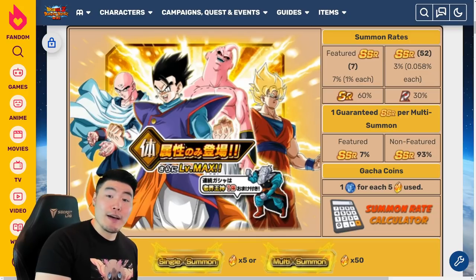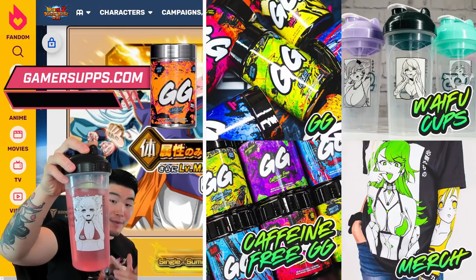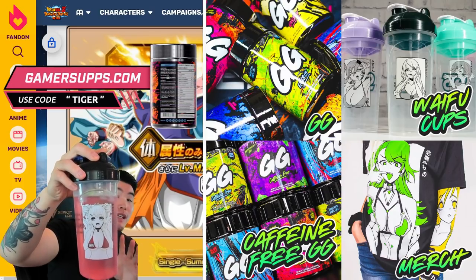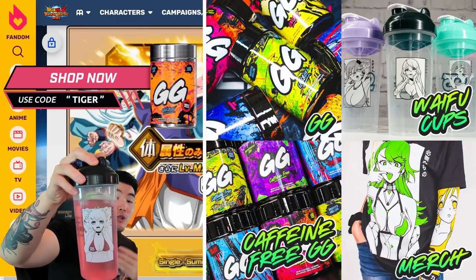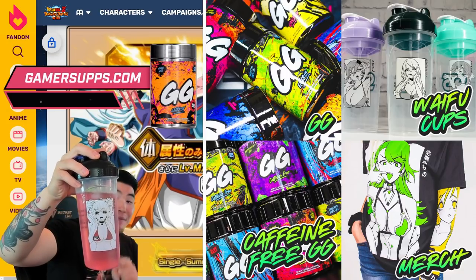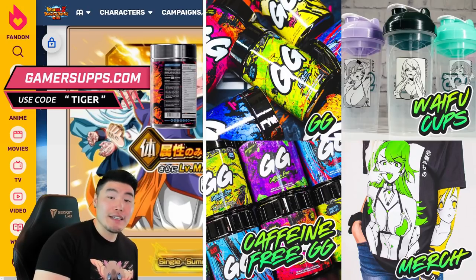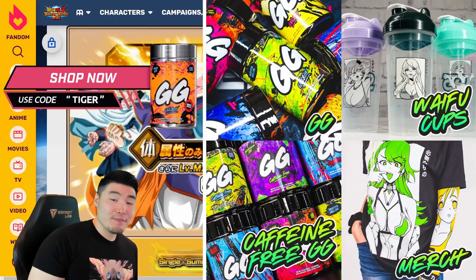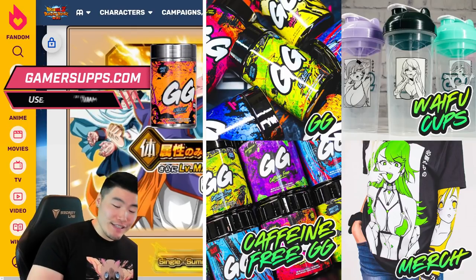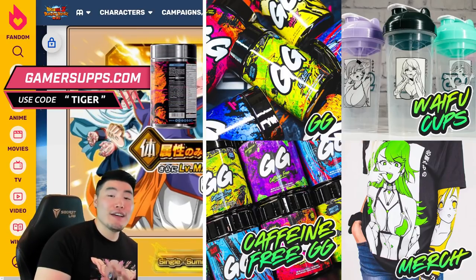I want to give a shout-out to the sponsor of today's video, which is Gamersupps. If you guys would like to pick up a waifu shaker like this one — this one is sold out, but they're always coming out with new designs — or if you wanted to try one of their supplement flavors, the one I have is the Cherry Limesicle, which I highly recommend, head down to the link in my description and use my discount code TIGER for 10% off your entire purchase.